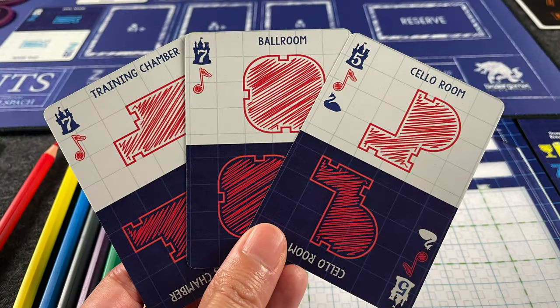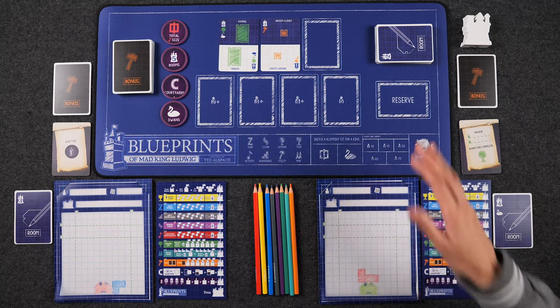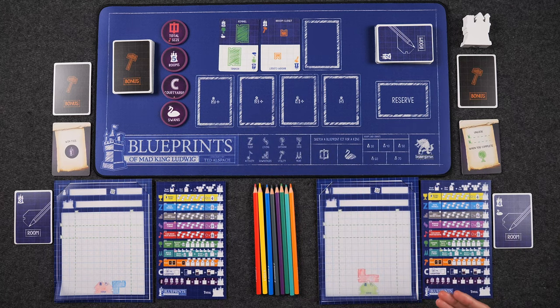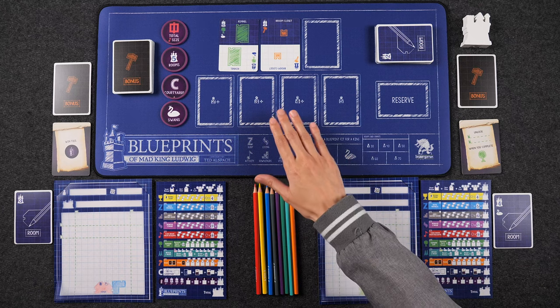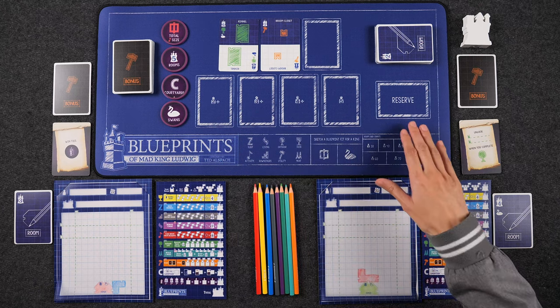Activity rooms allow you to choose a card from the reserve. At the end of the round, any cards that were not selected from the market are going to be placed into the reserve. When using this reward, instead of choosing a card from the market during your turn or during an extra turn, you can choose a card from the reserve. So if you saw a card that went by in an earlier round, you can always get it from there.